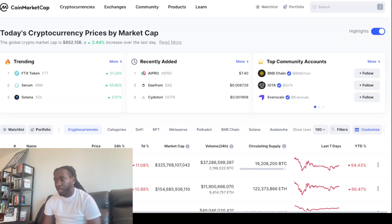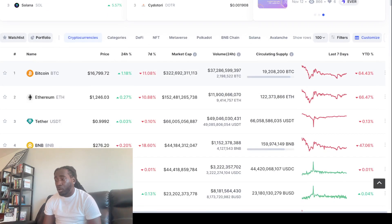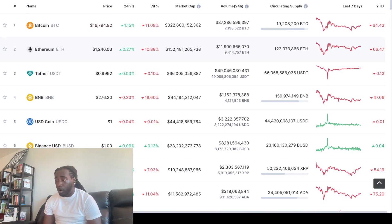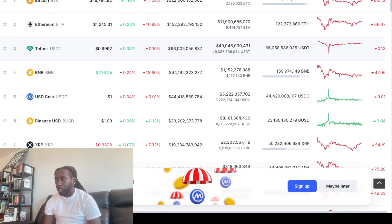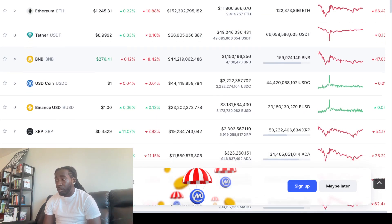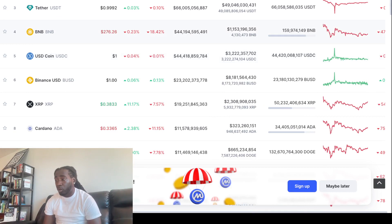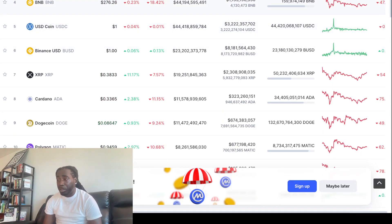Let's take a look at SHIB's price as well. We've got the overall crypto market cap up 2.4%, sitting at $852 billion. Bitcoin at $16,794, up 0.1% right now. Ethereum at $1,245, trading sideways basically but down 10% on the week. Bitcoin down 11% on the week. BNB down 18% for the week, sitting at $276. Every time I tell y'all — you see BNB under $270, this is not financial advice, but if you want to add some to your position, that is an absolute steal.